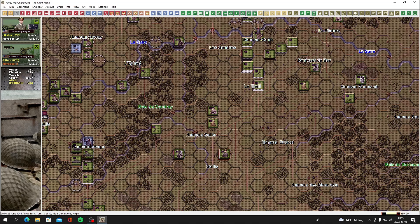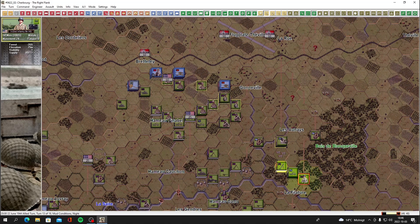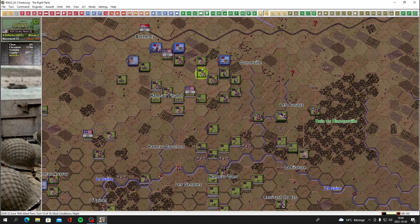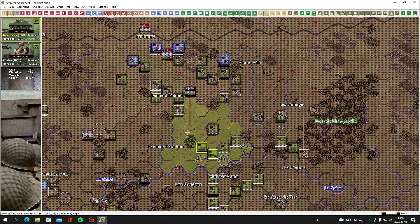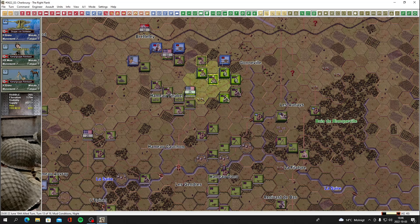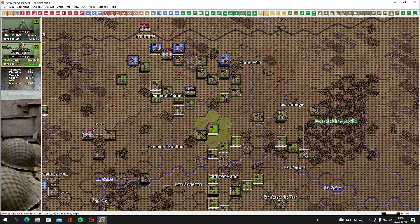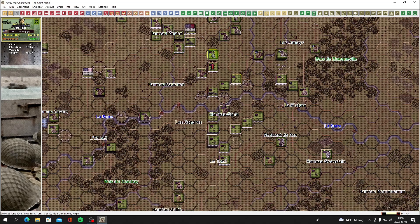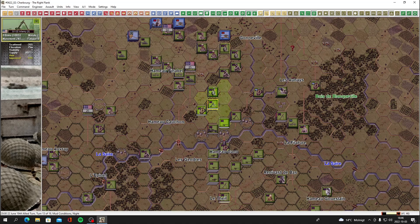All right, let's keep moving. Only one hex unfortunately — four of them in a pretty sorrowful state. Here we go, we've got the Shermans — get them up. Recon. That machine gun is part of them — still a very dangerous position there. They're part of them and the mortars have good range now — seven range. Let's get them up there and set them up. 12 range on those. Let's get the anti-tank guns up there as well.